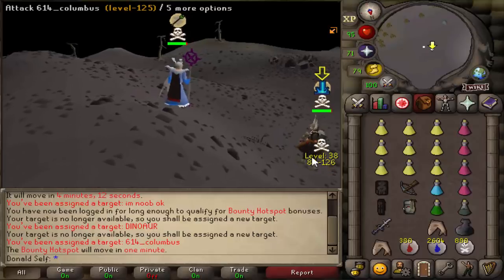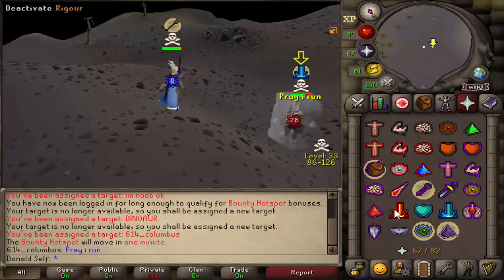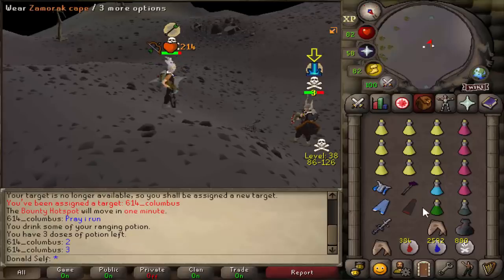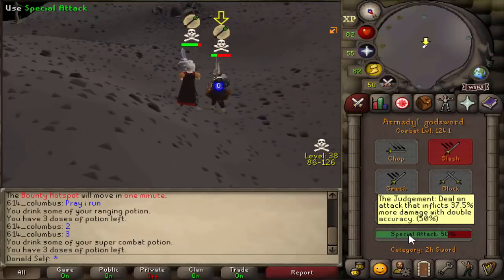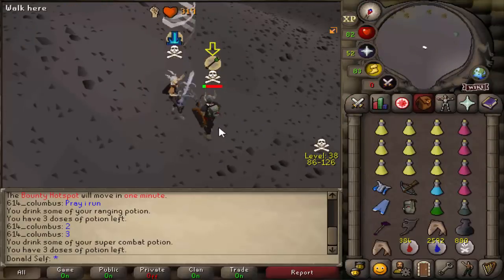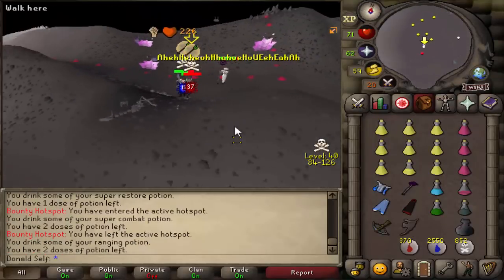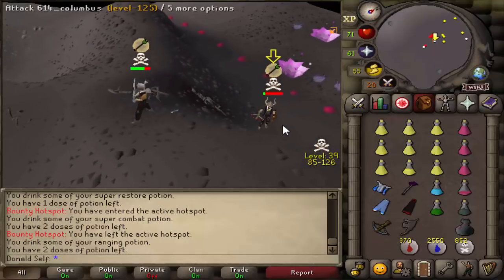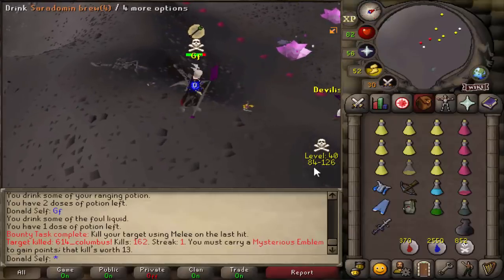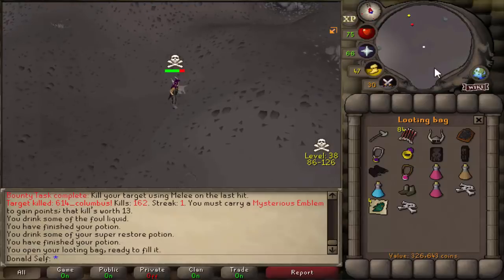This guy's our target - he's like a ragger but he's got a dragon crossbow. He might be risking that. Going for a bolt - AGS - I hit a 0 on that HP. That is just depressing. 52, still not dead. 37 for the KO. Good fight - I wish I had an emblem, I actually would have got something out of that. 326k loot - he had a bunch of bolts. That was actually kind of worth it.